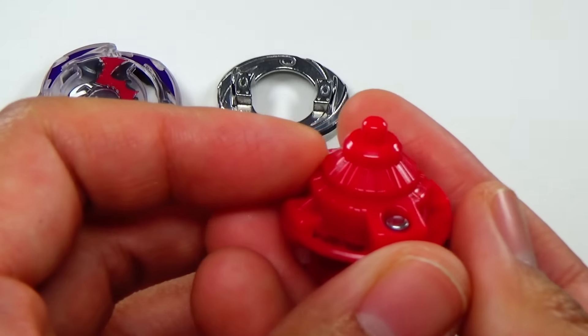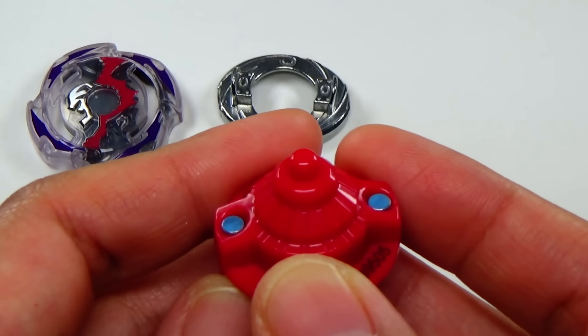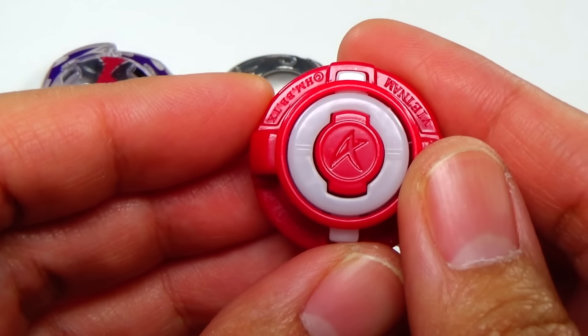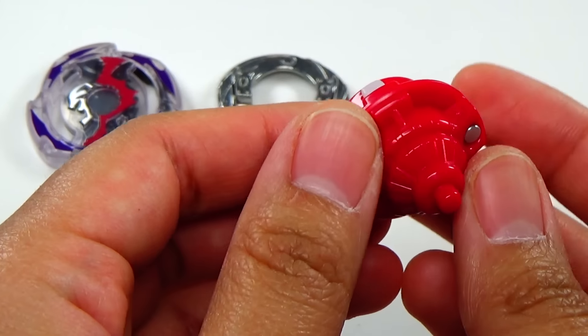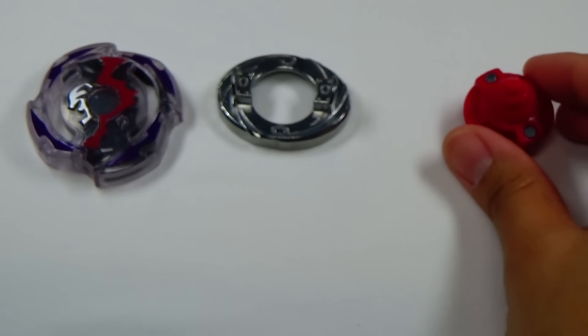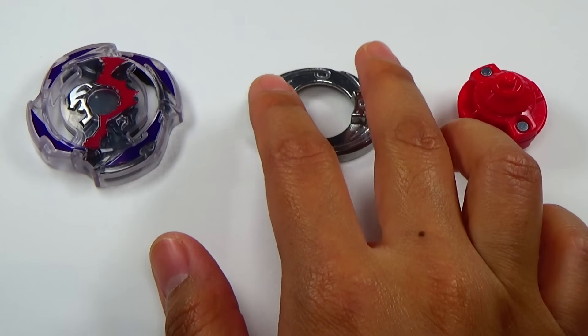Next up we have the performance tip — this is TA01, also known as XL. I really like this color — a nice red color. Basically it's a flat tip, and that's your basic attack type performance tip.